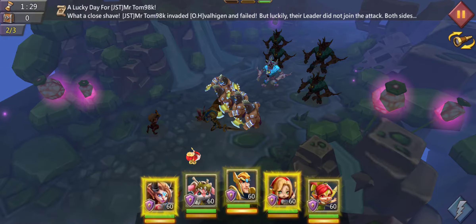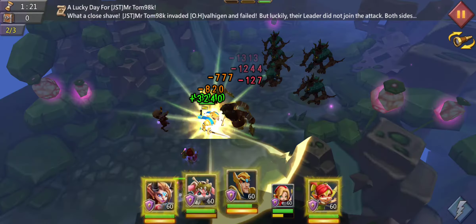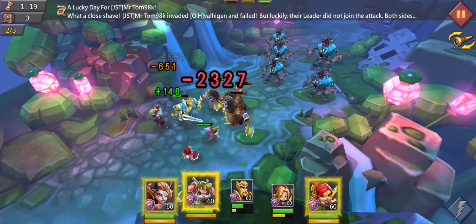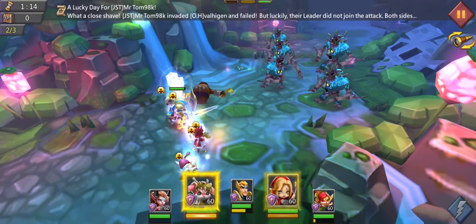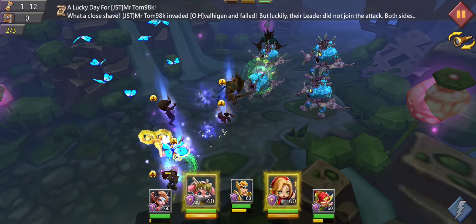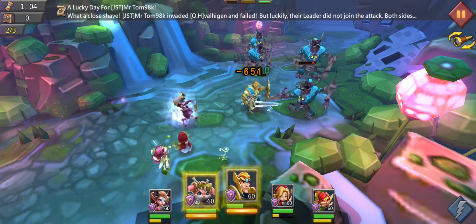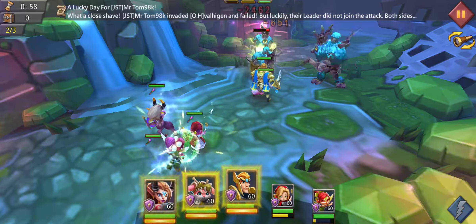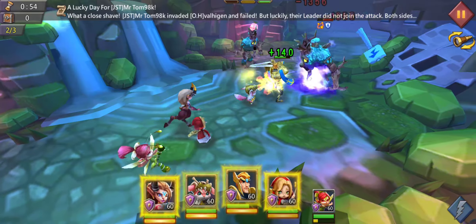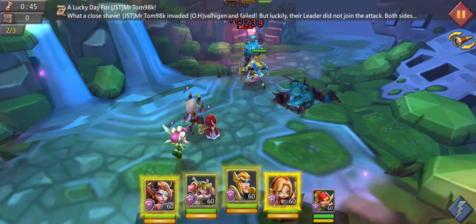Second round — let's head right there. For the CC it is important that you use CC abilities one after another so you don't stack the duration — you want to extend the CC duration for as long as possible. Don't forget to heal up with prima donna and with the lore weaver, who also has a lot of healing. When you've finished the front line and there are just some opponents remaining, use auto attacks to clear them and save your energy for the last round, because this round is going to be the most difficult one.